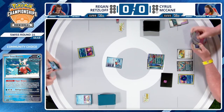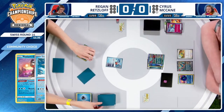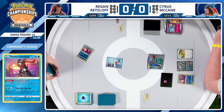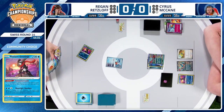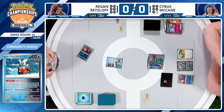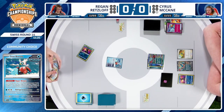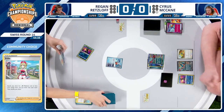Under normal circumstances you'd be okay-ish — you'd fall behind a little bit to this aggressive deck. But in Regan's current situation with the prizes, you have to dedicate the Supra. You get the Poffin to get back that Frigibax, which is one less gusting effect that Cyrus now has to use to pick it off again. Regan can maybe stick this out for one more turn and see if he can get a Baxcalibur into play next turn.